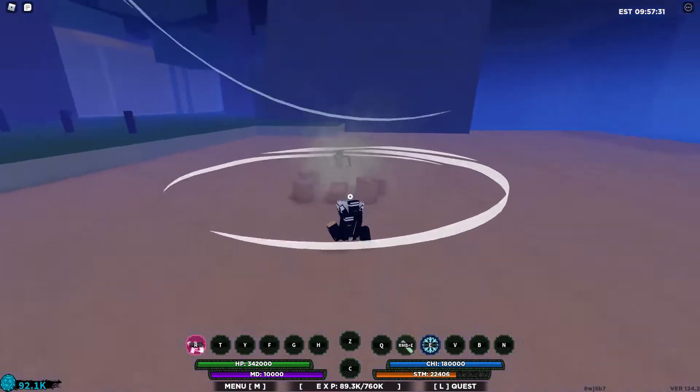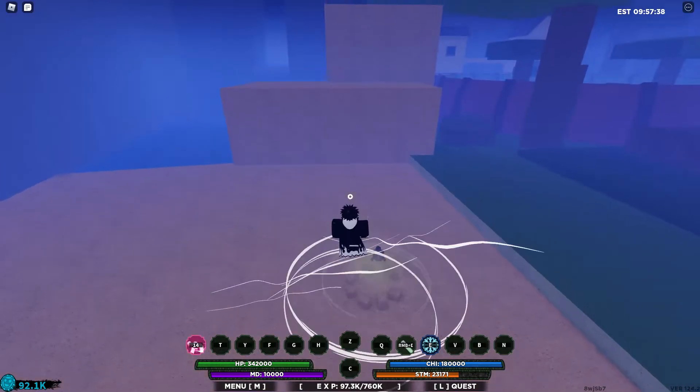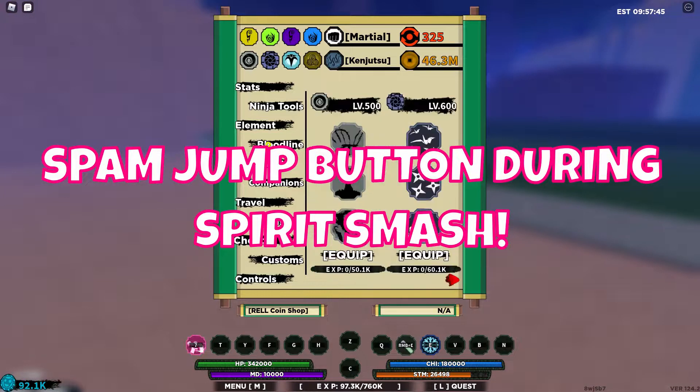So when you're doing Spirit Smash, you want to do a 3-in-1, spam space to activate Spirit Smash, and then during Spirit Smash you just want to spam your jump button. Spam it so it'll hit — because sometimes it doesn't want to hit.